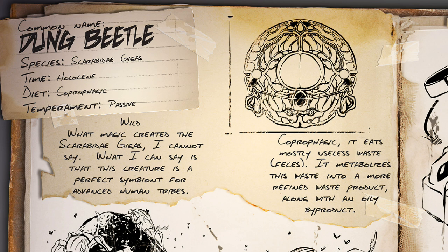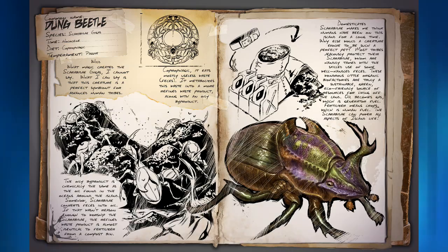In the wild, what magic created the Scarabidae Gygus, I cannot say. What I can say is that the creature is a perfect symbiont for advanced human tribes. Coprophagic — it eats waste. It metabolizes the waste into a more refined waste product, along with an oily byproduct. So pretty much what this is saying is it takes poop, eats the poop, and turns it into very useful oil and fertilizer.